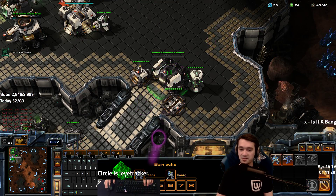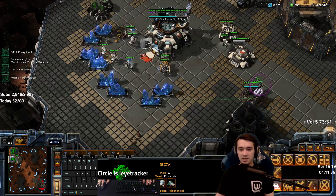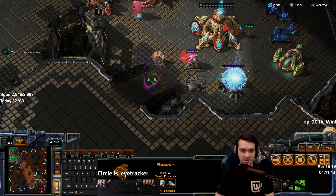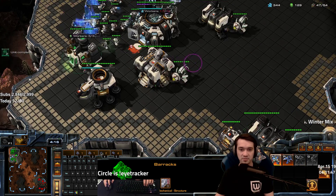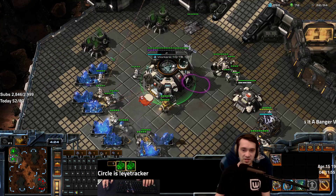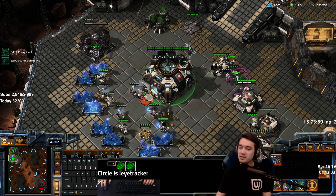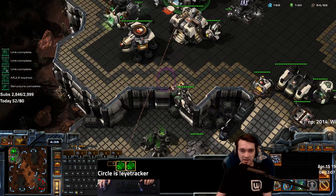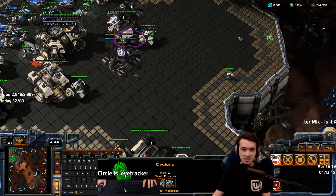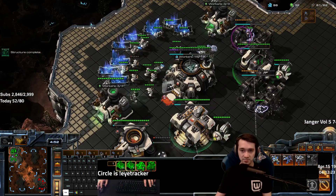Building one Liberator. The Cyclone helps me defend against most things early on like an Oracle from a Stargate. Checking his tech — there are two more gates. I stole his gas earlier so that delayed his tech a bit. I see a Robotics Facility. I'm going to start Stim. This means there are a couple options — either he goes straight to Colossi, or maybe gets a Warp Prism and tries to warp into my base.